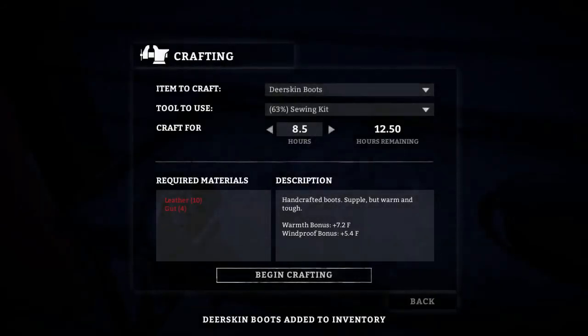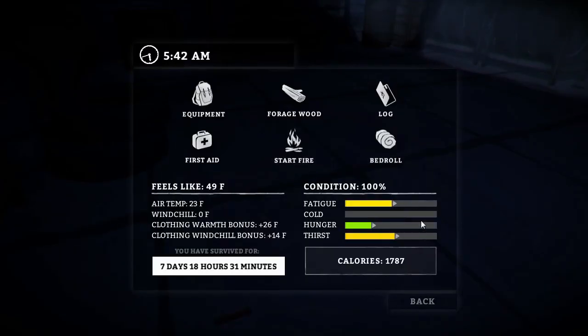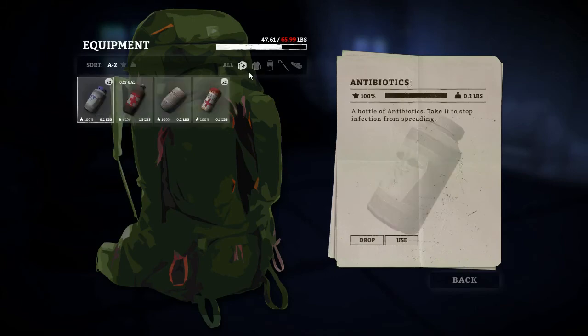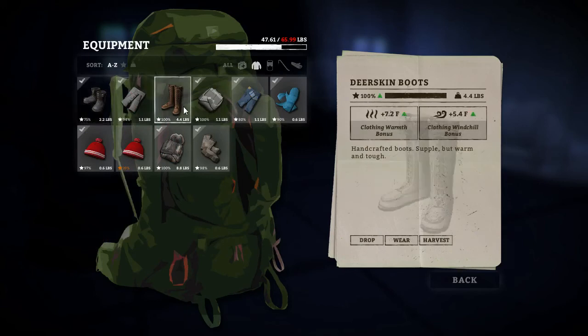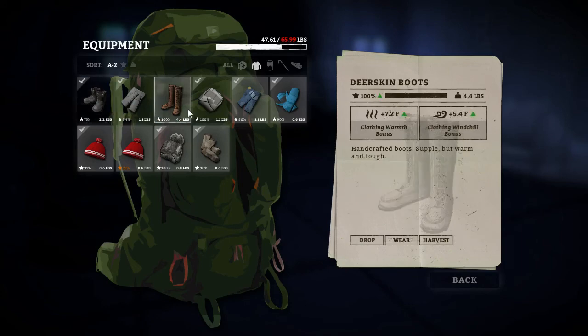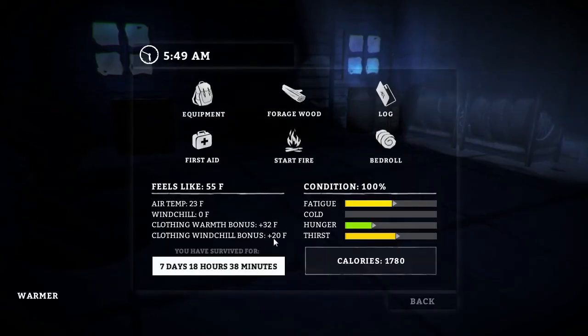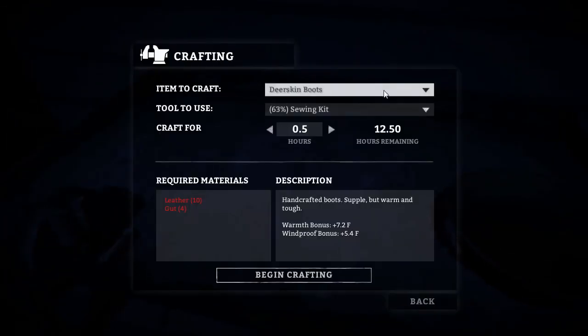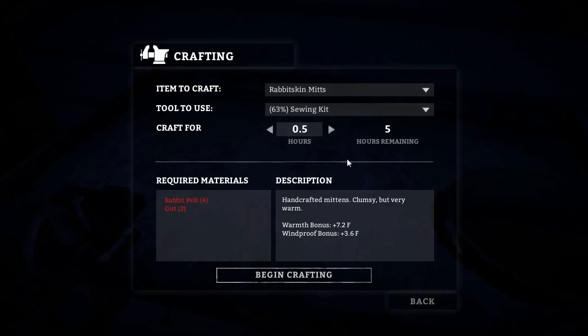Deer skin boots — out of the inventory! Not too bad on fatigue, hunger, or thirst. It's 5 AM — I could do a whole other day, I probably don't even need to sleep. Let's go ahead and put these babies on. There are better boots out there, but 7.2 and 5.4 — wow, versus 1.3 and 0 for my old boots. Handcrafted boots — supple but warm and tough. My clothing warmth bonus is now 32 degrees Fahrenheit and 20 degrees wind chill. So yeah, I'm not going to worry about getting cold at all anymore. That's awesome!